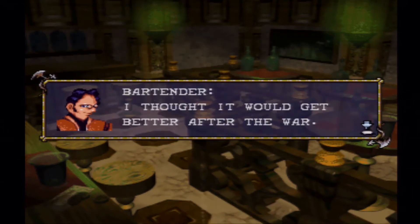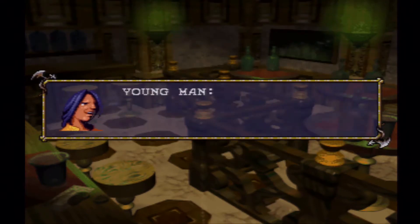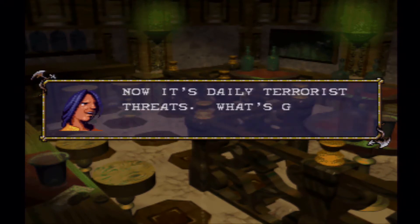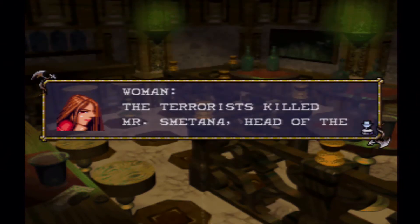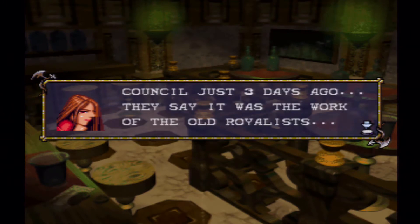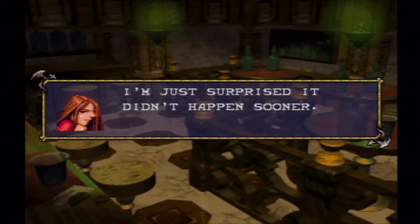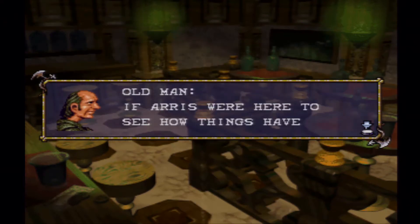I thought it would get better after the war, but now everything is taxed and you can't walk the streets at night. The streets are filled with criminals and our council is filled with politicians who only care about padding their own nests. And now it's daily terrorist threats. The terrorists killed Mr. Sumatana who headed the council just three days ago — they say it's the work of the old royalists, but it could have been any of a dozen different groups.